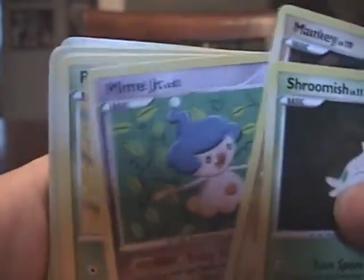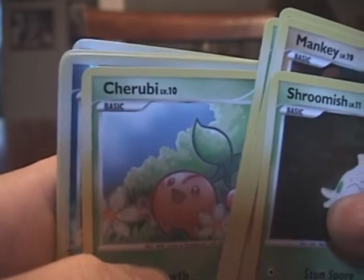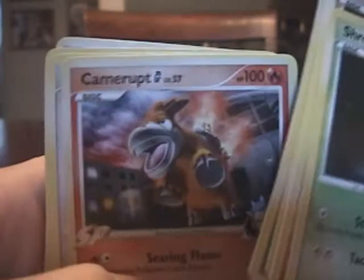Charizard G Level X, or a Legendary Bird Reprint — let's do it! We have a Shroomish, a Mankey, Mime Junior, Roselia, Cherubi, Milotic, and a non-holographic Camerupt.